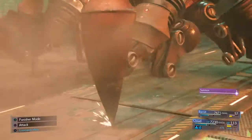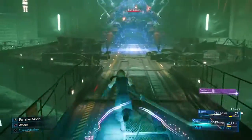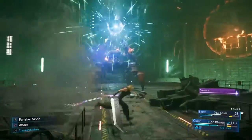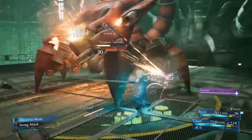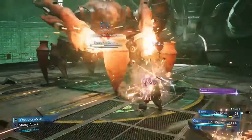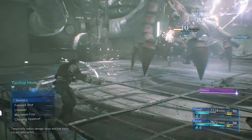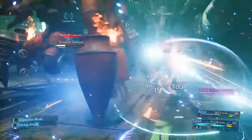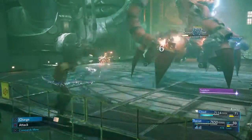Moving on to phase 3, it starts things off by charging its tail laser, so you want to run and hide behind debris as quickly as you can. It fires it twice, so just be wary of that. Then you just want to wail on it until you get it down to about quarter health, and that'll initiate its final phase. As you can see, it's really not doing much damage at all, and that's because of Elemental Lightning on defence, which is helping us out massively.